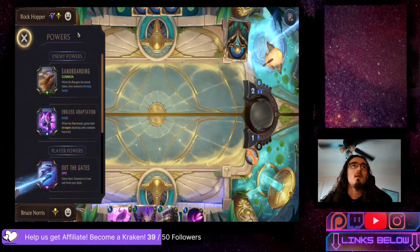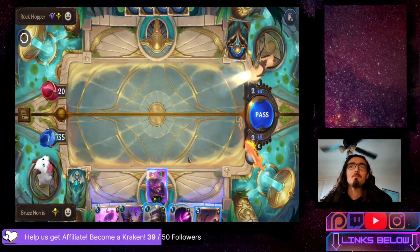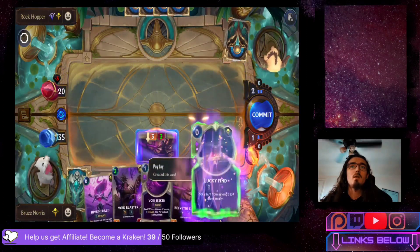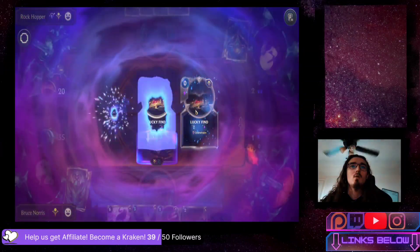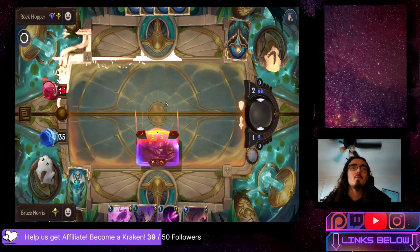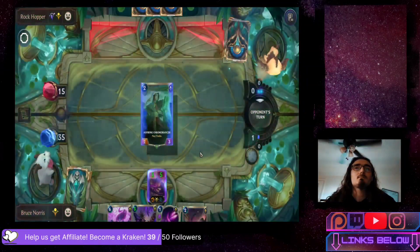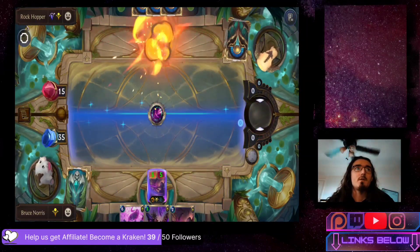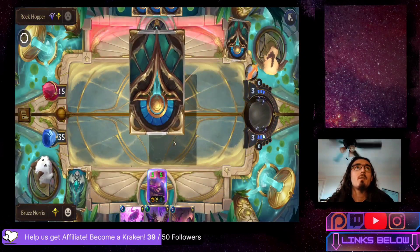We are going to keep this starting hand — this is the power right here. We're going to immediately attack with our elder, use payday, and use lucky find on it. We're going to give it overwhelm this time around, and the extra keywords are going to give it more power than if I just picked the one-one from lucky find. We'll use void seeker to take out the chronomancer — hitting the elder is better, I have no complaints about that.